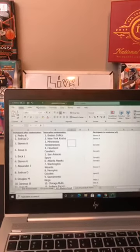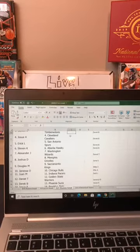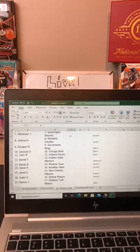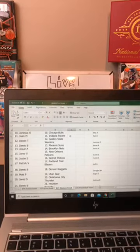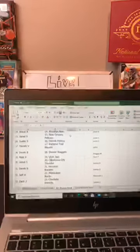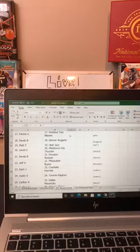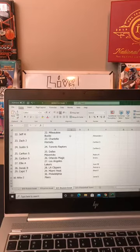We'll go through that one more time just in case you missed it. Pedro R with the Celtics. Joshua D with the Knicks. Stephen K with the Wolves. Jose A with the Cavs. Eric L with the Spurs. Stephen K with the Hawks. Alexander J with the Wizards. Joshua D with the Grizzlies. Douglas M with the Kings. Janessa O with the Bulls. Juan M with the Pacers. Daniel T with the Warriors. Derek B with the Suns. Jose A with the Nets. Jared S with the Pelicans. Justin S with the Pistons. Patrick V with the Blazers. Derek B with the Nuggets. Matt P with the Jazz. Jared S with the Thunder. Derek B with the Rockets. Jeff H with the Bucks. Zach J with the Hornets. Justin S with the Raptors. Carlton S with the Mavericks and Magic. Ellie A with the Lakers. Derek B with the Clippers. Capri T with the Heat. And Mike Z with the Sixers.